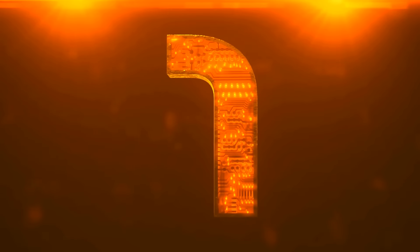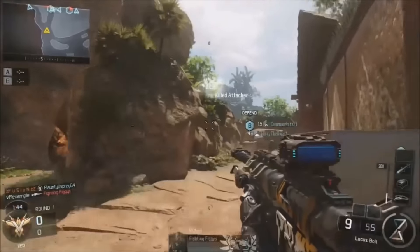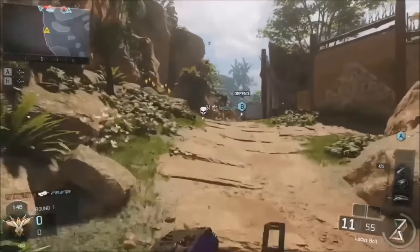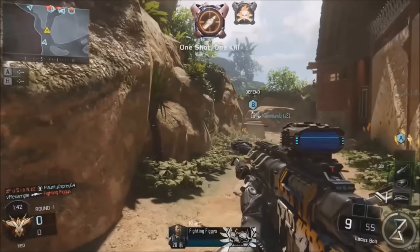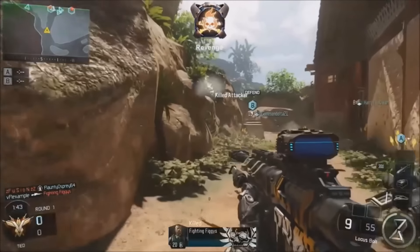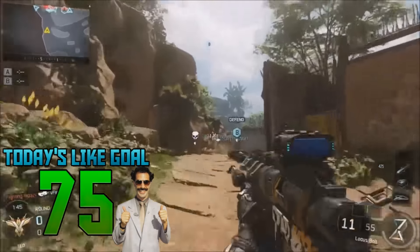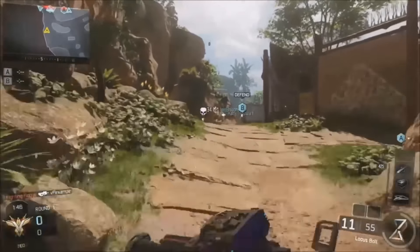Coming in at the number one spot, we have Flex Ample Films. He ends up getting the luckiest hipfire kill I have ever seen in Black Ops 3 — literally through the rock formation by the body of water on Hunted. He just shoots randomly and boom, it's like the rocks are made of cardboard, like some of the walls on Hijacked in Black Ops 2. I don't know what was going on, but that was a crazy clip.